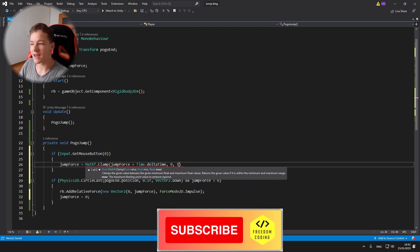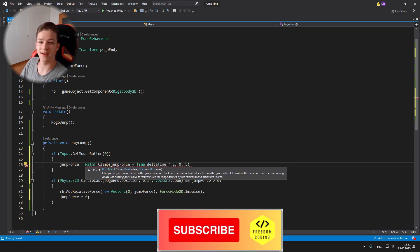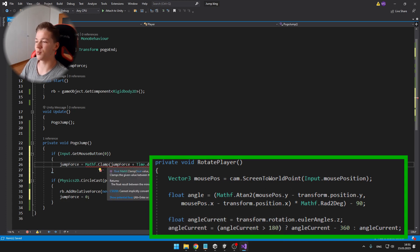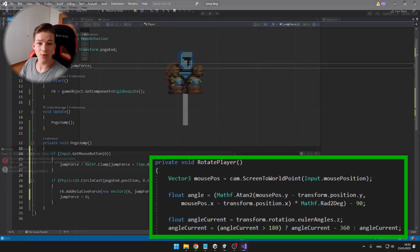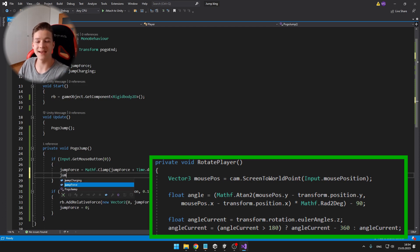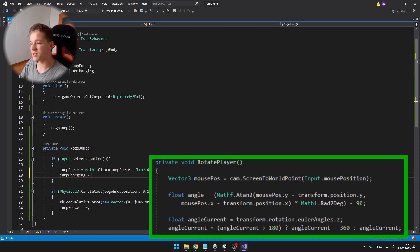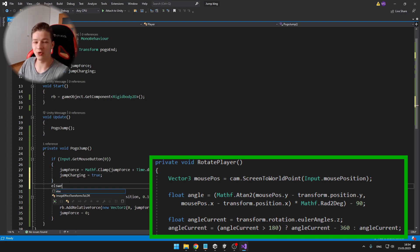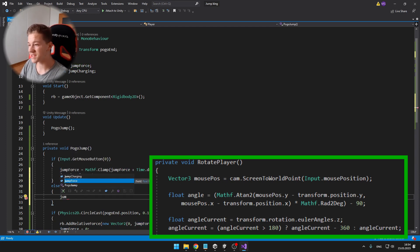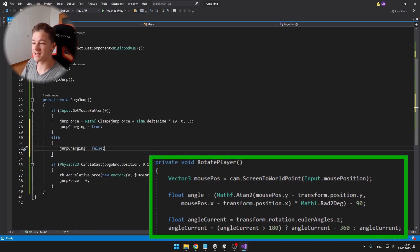The next thing that is pretty crucial is the rotation of the player, so again I made a private void. Here I am calculating the mouse position using Camera.ScreenToWorldPoint, then calculating the angle between the mouse position and the player. I had some problems with angles because when you have your mouse on the left part of the screen, the values are between minus 90 and 90, but when you get the rotation using the euler angles it is a number between 0 and 360. So when the angle current is greater than 180 degrees, I just subtract 360 from it, otherwise I set it to the angle current.